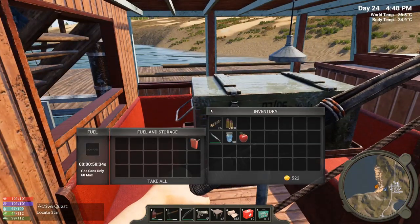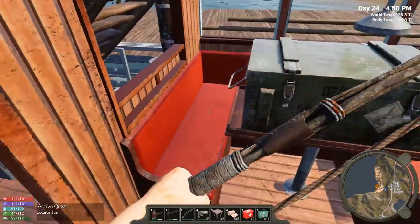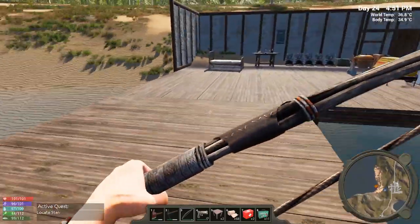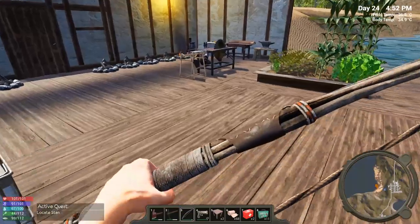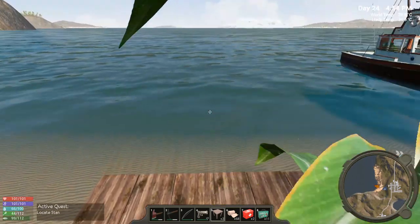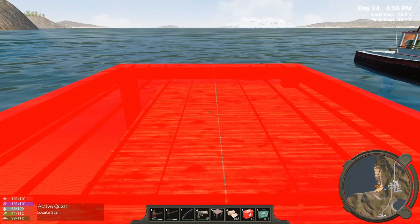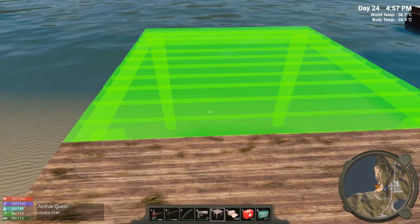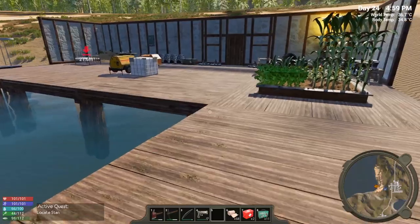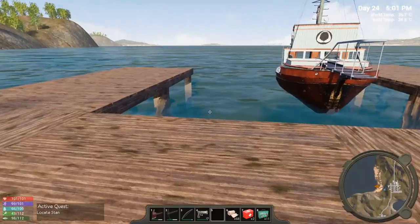By the way, somebody asked me to see if the stove uses any gas when it's not running or when it's running, so we're going to check that out in a second. Now I can put down a couple more foundations right here. For those of you saying you need your planks to line up — it's not going to happen. Some of these planks are just not going to line up and I'm not going to destroy stuff to make it line up, sorry.